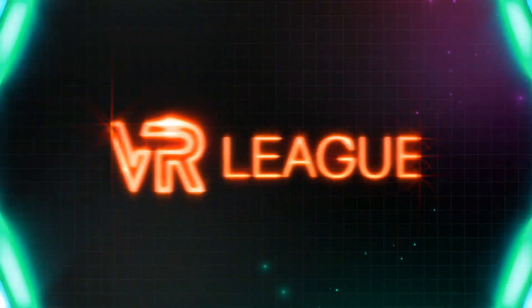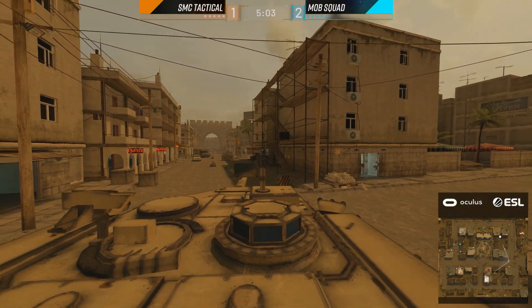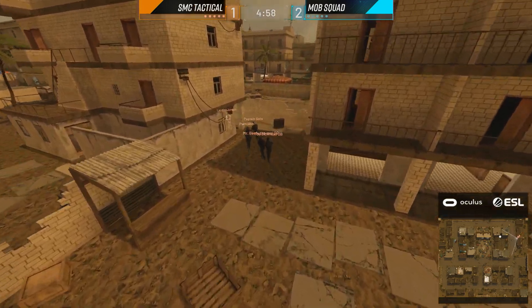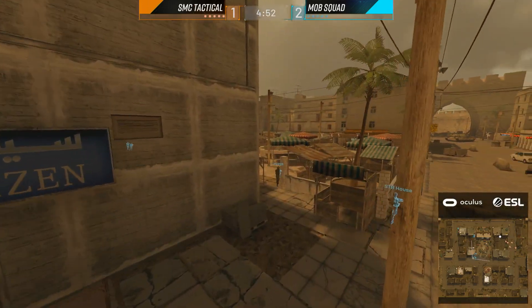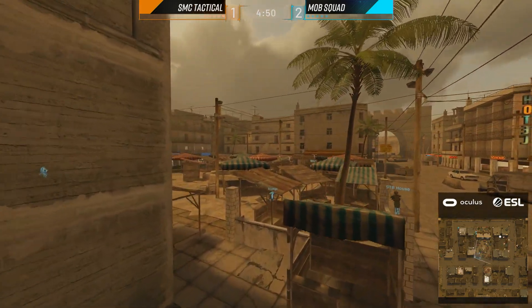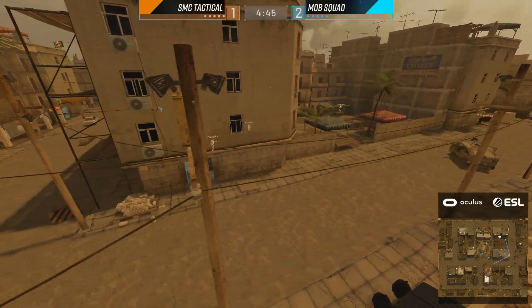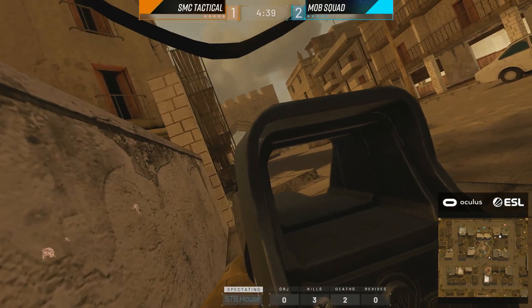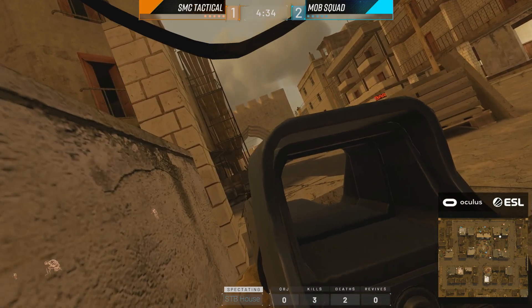It does go for a little bit of peeker's advantage — more so it becomes a moving target so it's a little bit more difficult for his opponent to connect shots. You notice he let go of his walk button right at that moment and just charged his enemy. This is the last hope now for SMC Tactical — they need to win every single round from this point forward. They can't steal away the second point since they're on the defending side, but Mob Squad can go for the overkill win here for a fourth point. They just need to win it on kills and they'll take the map.